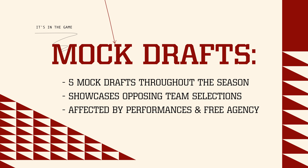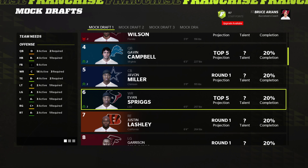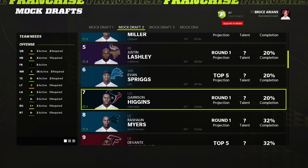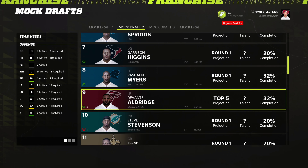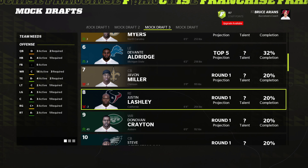Lastly, we added five mock drafts throughout the season. Mock drafts will showcase what teams are interested in certain players based on their respective team needs and their existing draft position. This will change over the course of the season as teams perform, sign players, and lose players throughout free agency as we prepare for the draft.